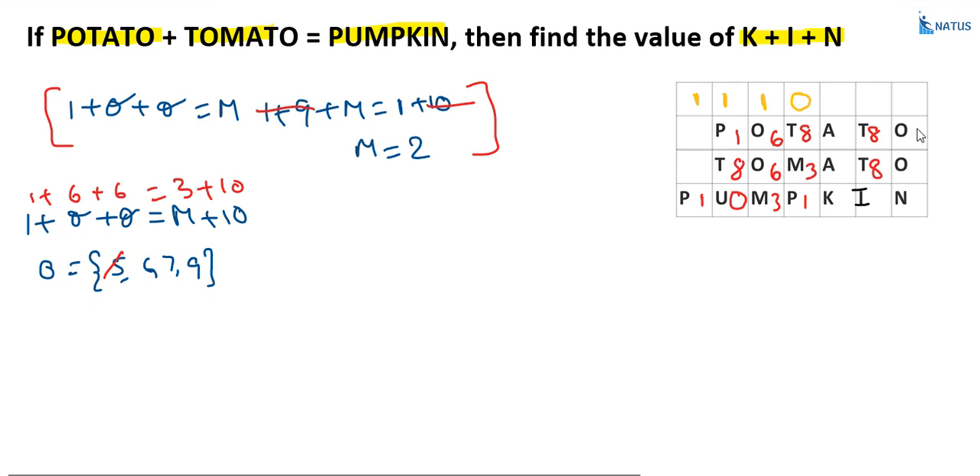The value of W (in PUMPKIN's position) equals 6. Next, 6 + 6 = 12, so N = 2 with carry 1. Then 8 + 8 = 16, plus 1 carry = 17, so I = 7 with carry 1. Two letters remain: A and K.